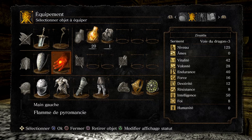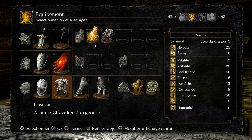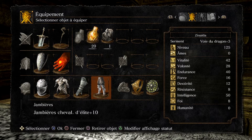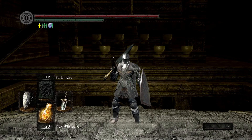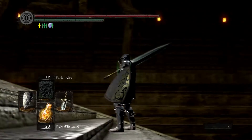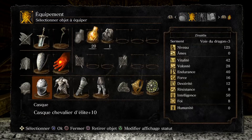La flamme de Pyromancy, qu'on ne va pas améliorer — vous comprendrez un peu plus tard pourquoi. Le casque de chevalier d'élite, l'armure de chevalier d'argent, le gantelet en acier et les jambières de chevalier d'élite. Pour moi ce petit set est vraiment bien. Niveau Fashion Souls, on est pas mal comme ça — j'aime beaucoup la cohérence du truc. On est un chevalier avec l'espanon du clair de lune, franchement c'est juste parfait.